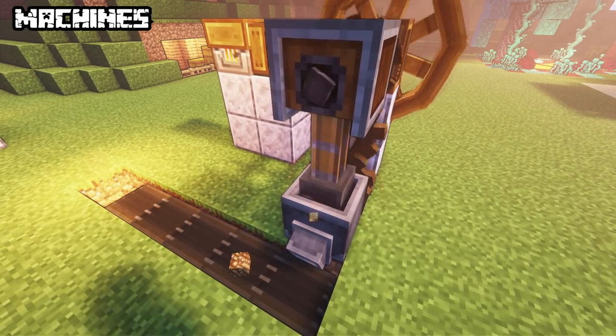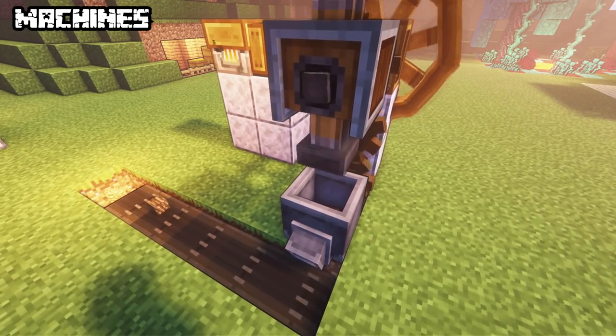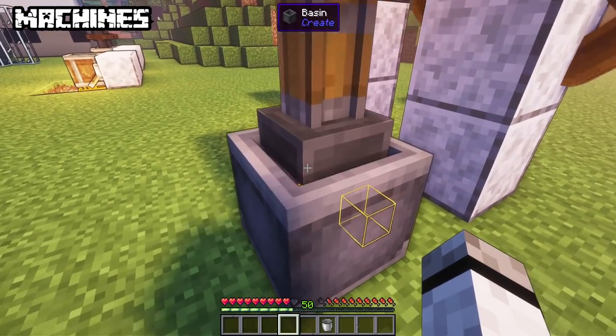Packing transforms items into blocks like iron into iron blocks, glowstone dust into glowstone blocks. Compacting converts to flint any sort of sand and lava to one of the newer stone variants.